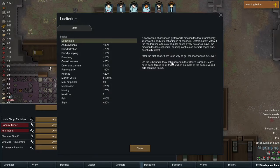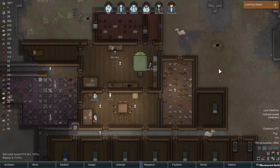Luciferium is a new one that wasn't originally in the release. It's a bit of a devil's bargain — it dramatically improves the body's functioning in all respects. However, you need to keep on taking it, because if you don't, you will go berserk and die. So you might want to just sell this one instead of getting your colonists to take it.